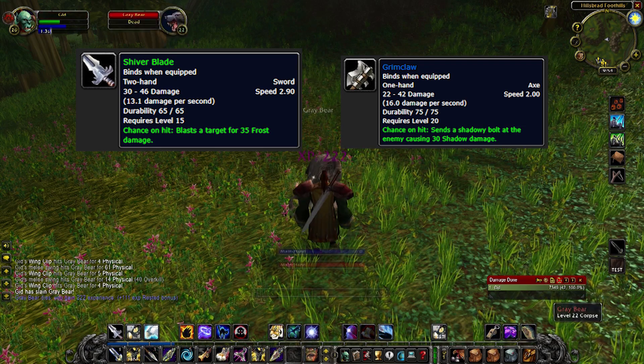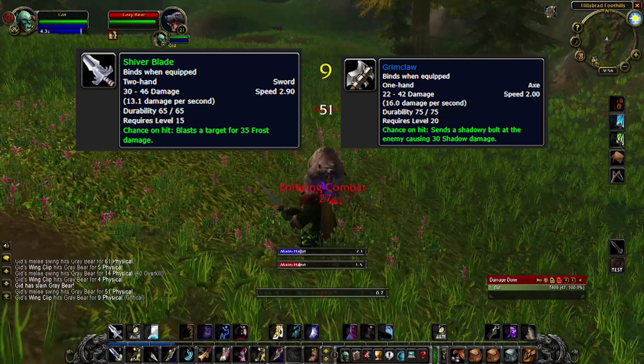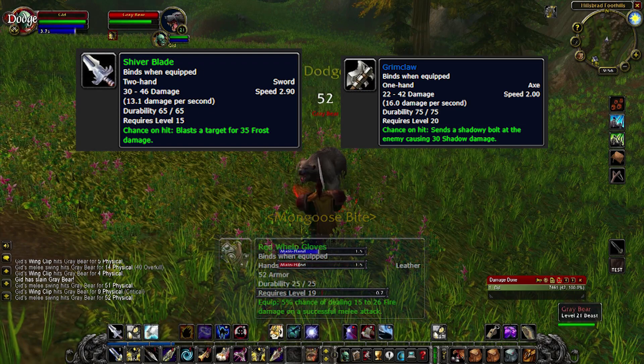These effects are magnified when you land three or more strikes simultaneously. Additionally, some things don't change their proc rates at all and ignore this feature entirely, such as the Red Whelp Gloves.